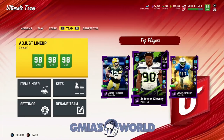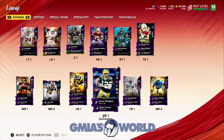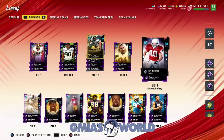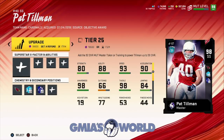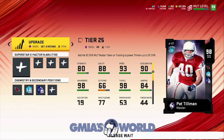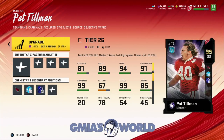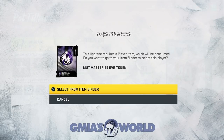Another good thing EA Sports has done is they've allowed you to use training points if you don't have the collectibles or if you didn't do both the offline and online parts to get additional collectibles. You can now just use training points. It's not really a great deal because it's 18,000 training points, but the option is there. Obviously we're going to use the token because it's free — we got it from doing it both offline and online — and that goes ahead and gets Pat Tillman up to this level. Then you're going to have a 95 overall token if you did it both ways.